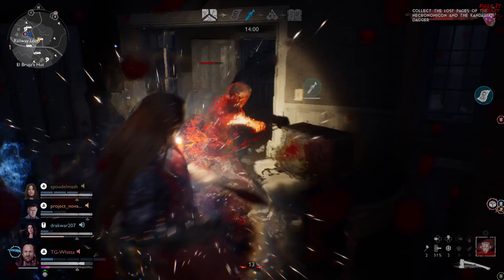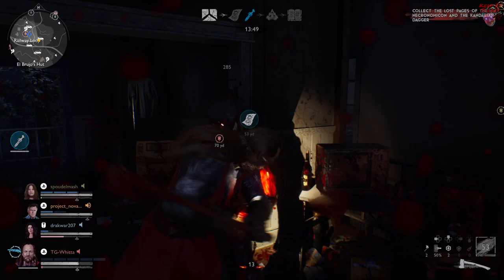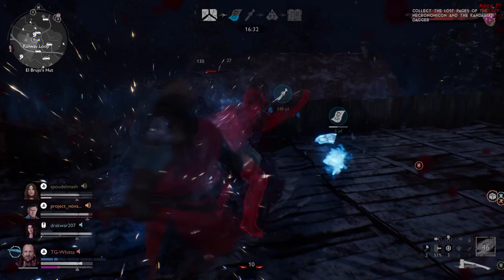I was using this build pre-patch and it's virtually unchanged post-patch, but there's a few changes that really make this thing stronger than ever. Namely, there's a lot more shemps on the map and a lot more amulets on the map. If you can't immediately see the benefit to that whenever you're playing a tank class, let me break it down a little bit.